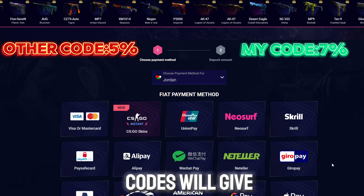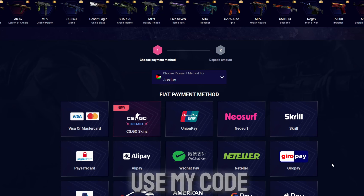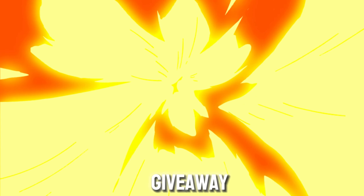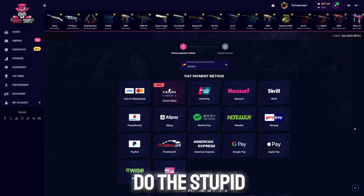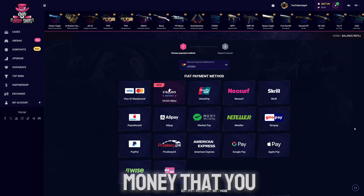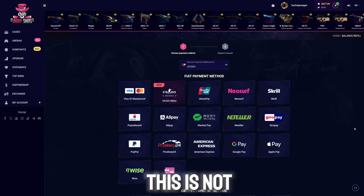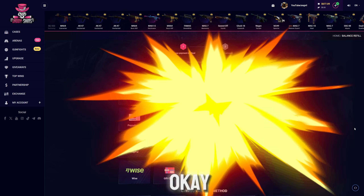All the other codes will give you 5%. My code gives you 7%. So remember, use my code and you're automatically entered into the depositor giveaway. All I ask is be 18 and above. Play responsibly. Don't do the stupid stuff that I do — only use money that you can afford to lose. This is not a way to get rich. This is just a hobby.